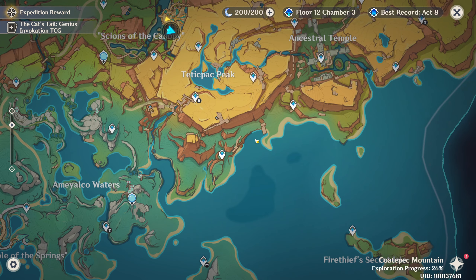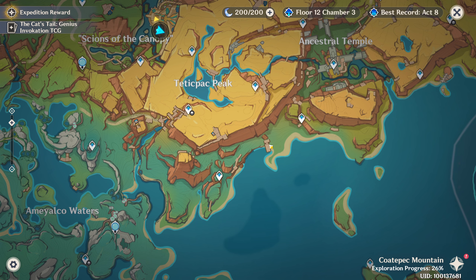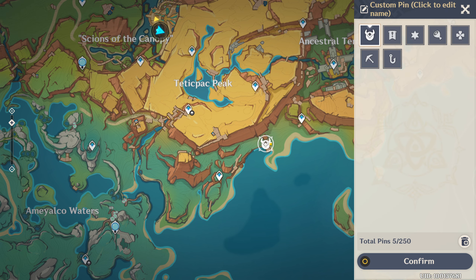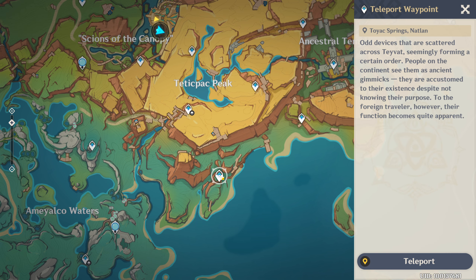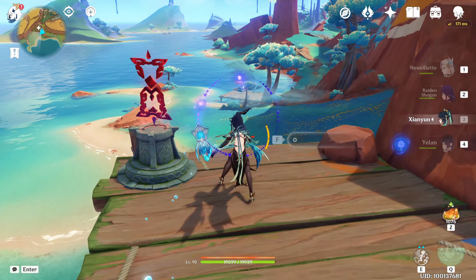Hello guys and welcome back to my channel. In this video I show you the next footsteps for the Chosen of Dragons. You can accept it out of this small building here, so just teleport to this waypoint or this teleport waypoint and go to this position.